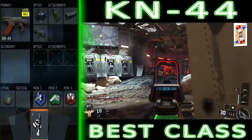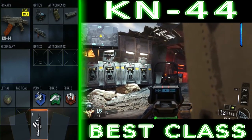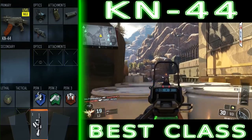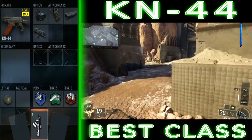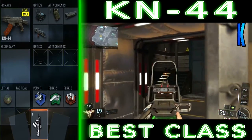I've also gone with a specialist — Nomad with Hive. I picked that in this gameplay because I can aim the Hives around the map at different locations and people can walk into them, which gets my score streaks up a little bit quicker. I recommend using any specialist you're comfortable with — it doesn't really matter with this class setup. In this video I've gone with Hive and it works out really well.